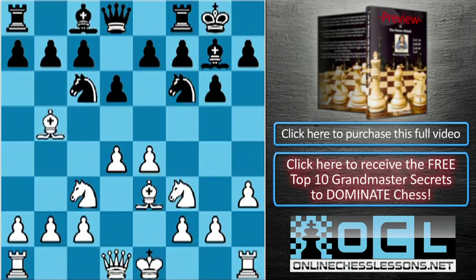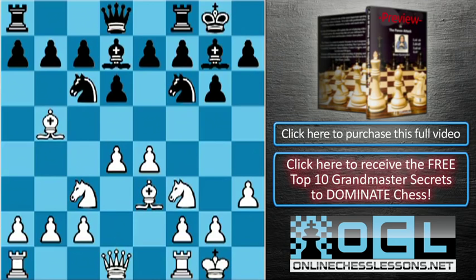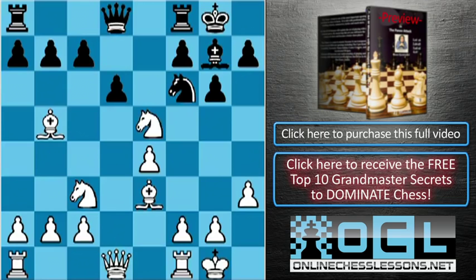Suppose they play bishop d7 — they don't want to get double pawns, so we still castle. Nothing changed on our end. On e5, we can simply take on e5. This is a very easy way to get a clear, maybe small but clear advantage. So suppose black takes with a knight or with a pawn — that wouldn't make a big difference. Now we take on e5, and black must take on e5.